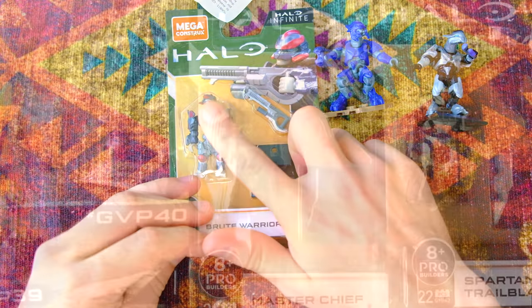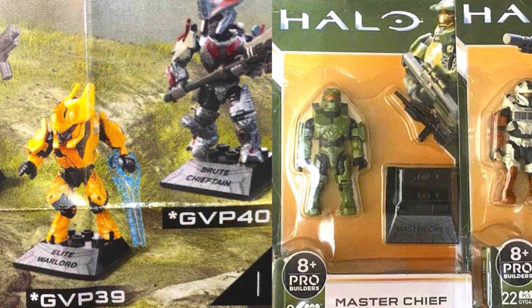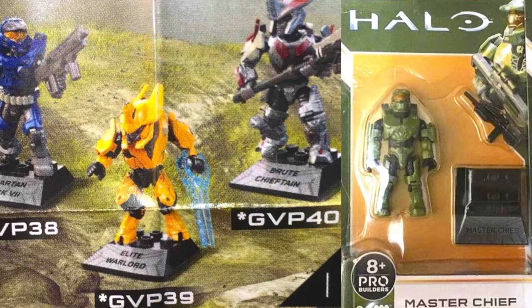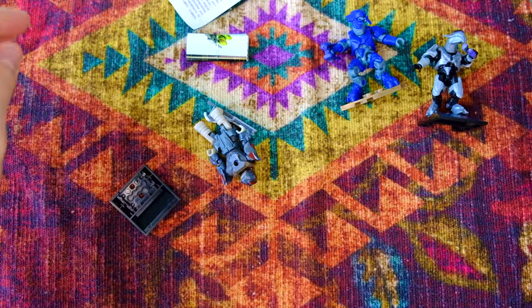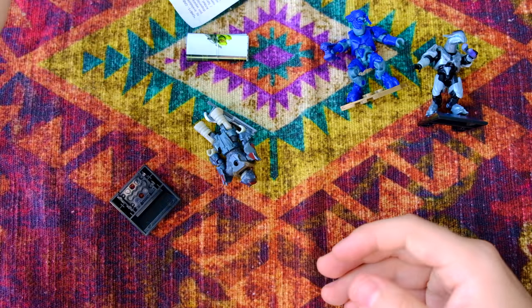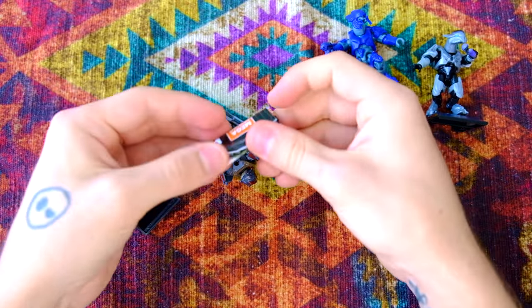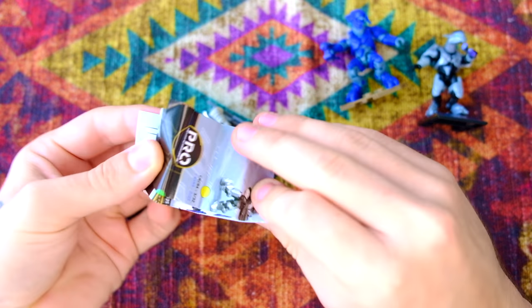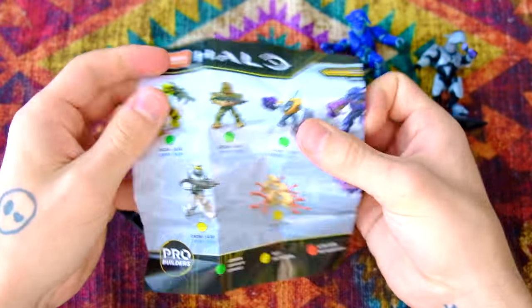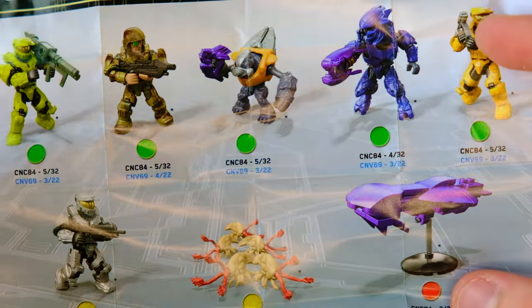The only pictures we have right now are of those five figures. I'm sure more images will surface and I'll make videos if they do. Halo Heroes usually has at least six — I'd go as far as seven or eight. So there's at least one hidden right now. Maybe this is an intentional leak, but if so, they might have intentionally kept back some secret figures that they don't want anyone finding out about, which I'm completely fine with.